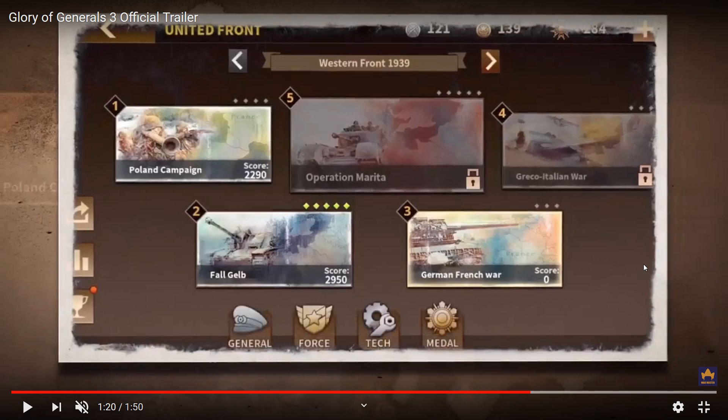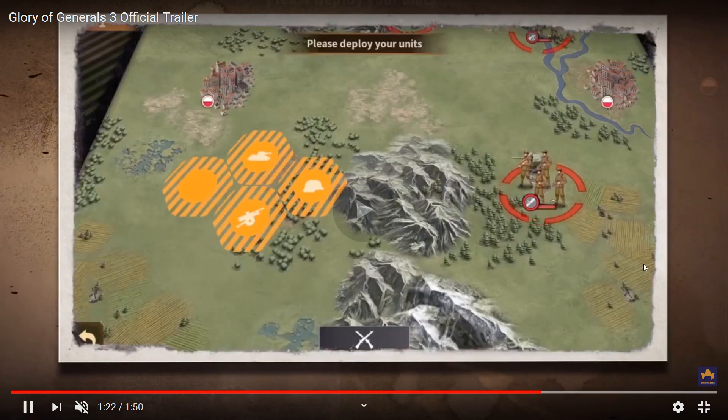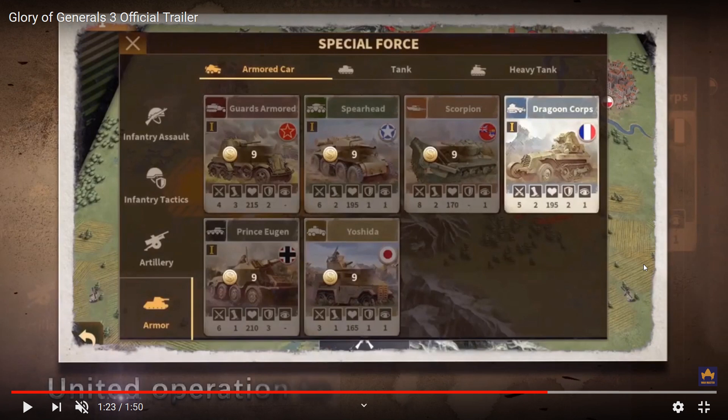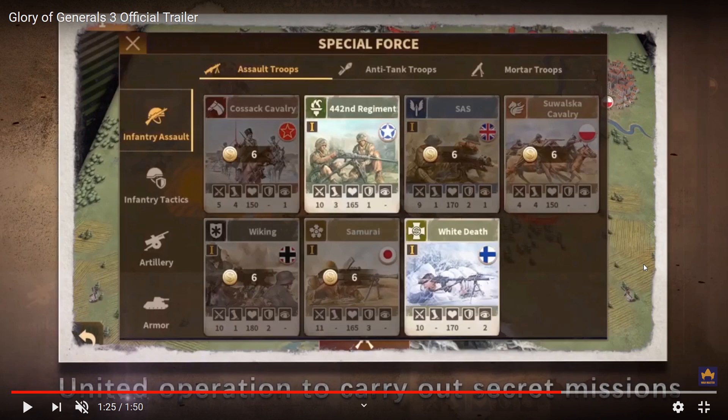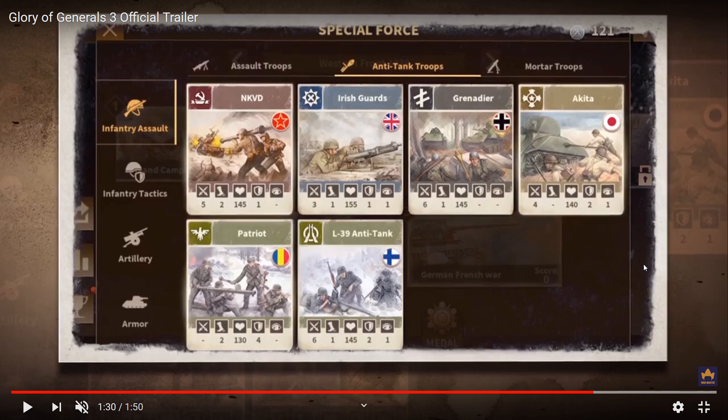For the Western Front/United Front campaigns: Poland campaign, Operation Marita, Greco-Italian War, Fall Gelb — the Fall of Paris, the German-French war. For special armored car units: Guards, Spearhead, Scorpion, Dragon Corps, Dragoon Corps, Prince Eugene, and Yoshida from Japan. For infantry: Cossack cavalry, Foreign 42nd Regiment, SAS, Cossack cavalry, Viking, Samurai, and White Death — a reference to the famous Finnish sniper. For anti-tank troops: NKVD, Irish Guards, Grenadier, Akita, Patriots, and an L-34 anti-tank unit from Finland. There's also a mortar troop.